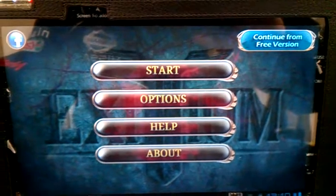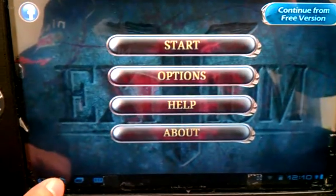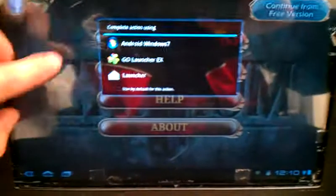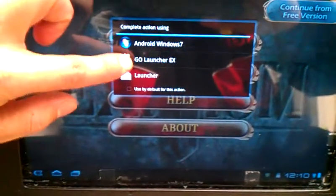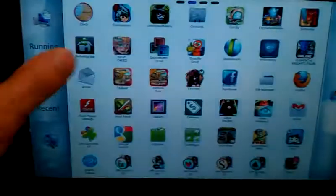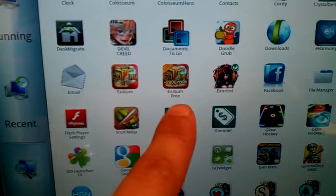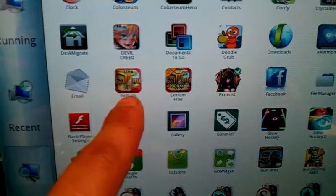You can see it says 'continue from free version.' For my tablet, I usually just go home, click Go Launcher, or original, or Android. Now I'm going to go to the Lite version. I can see right there I have the Lite, which is the free version, and the full version. I'm going to click on the Lite version.